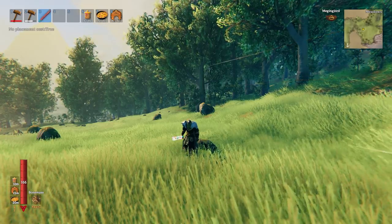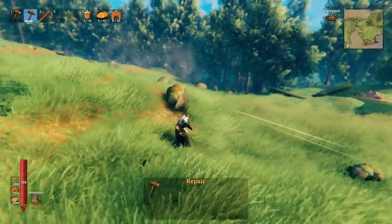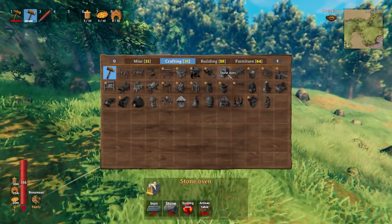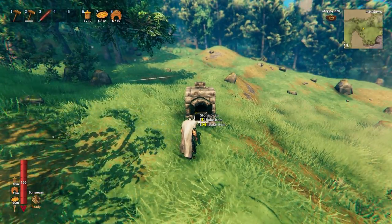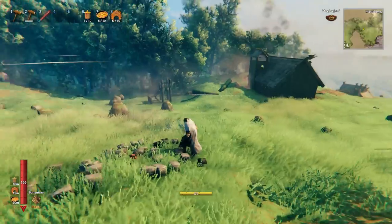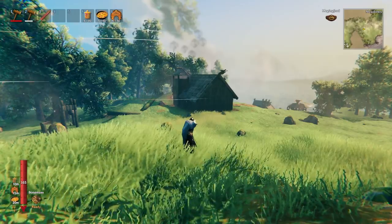In order to have no crafting cost, just hit B — 'no placement cost true'. Now you can see I have no crafting table near me or anything like that, and I can come in here and say I want a stone oven — bam, I got a stone oven, just like that, no crafting cost at all. That's how I do my tutorials, just to show you guys how to get things done quickly without having to have all the resources.